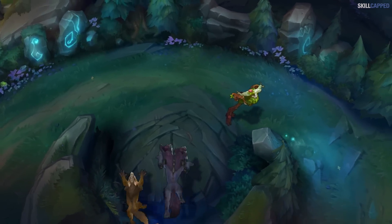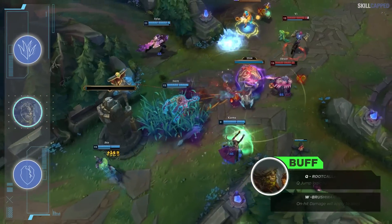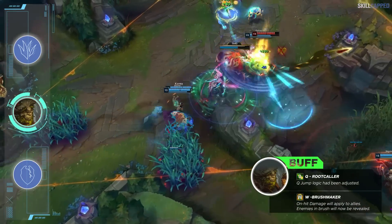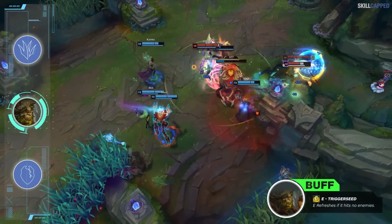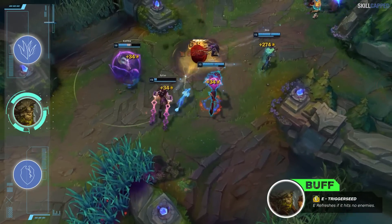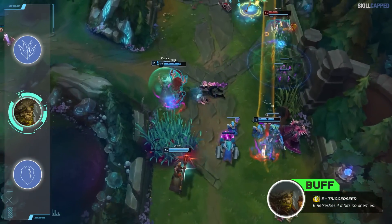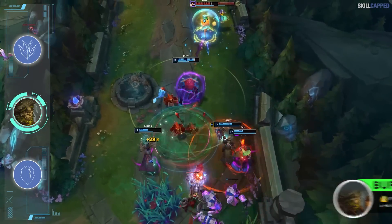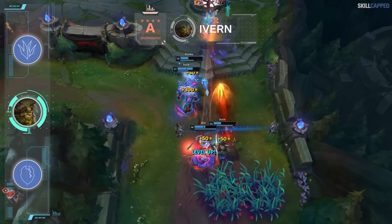We have a mini rework hitting the rift for Ivern in 13.11, mainly quality of life changes. Q jump logic has been adjusted, W on-hit damage will now apply to allies — which could open up support Ivern tech — and enemies in brush will now be revealed. E is going to refresh if it hits no enemies, which is actually really big: if you throw E on your ADC and it doesn't hit anyone, they'll get a refresh on the shield. This could be super strong into heavy ranged comps. We expect Ivern to see a spike in power and will be moving him up into jungle A tier.